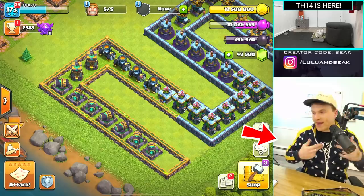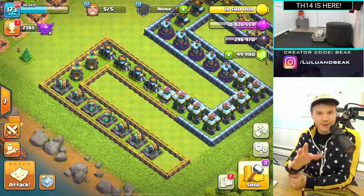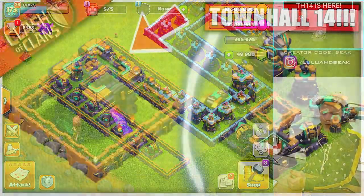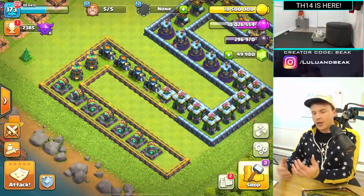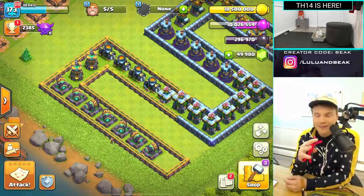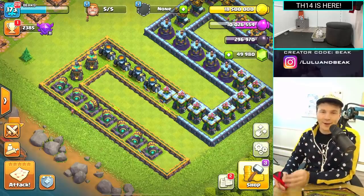Hey guys, welcome back to the show - it's Beakers Lab, the gang is back with Beaker and Lulu and Melly. We're back here today for another sneak peek for the spring 2021 update in Clash of Clans. We've had a bunch of high level stuff so far, and the low level people are stuck being like, 'what do we get?' Today we got something that is specifically for basically every lower level town hall.